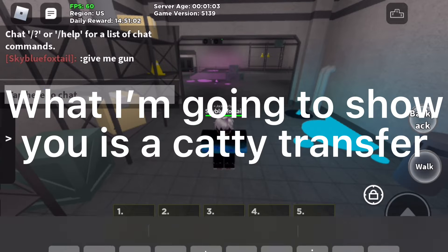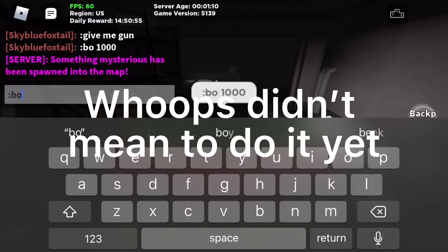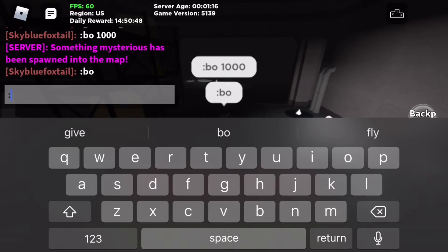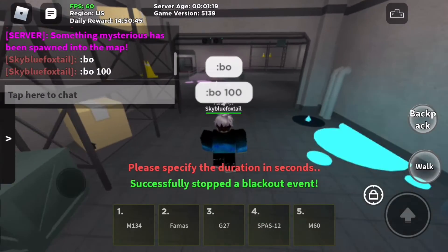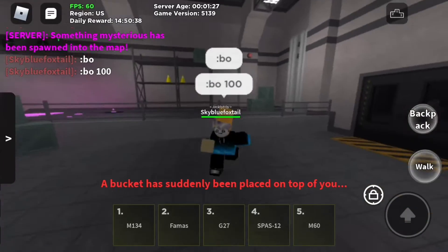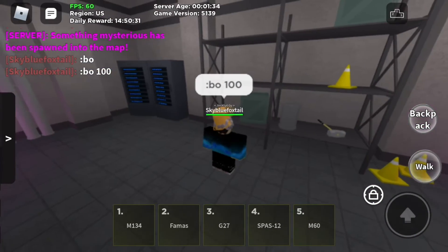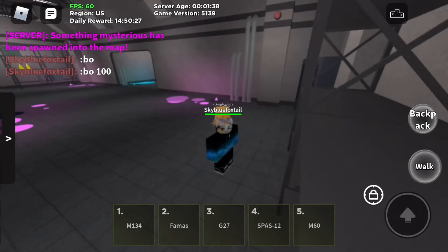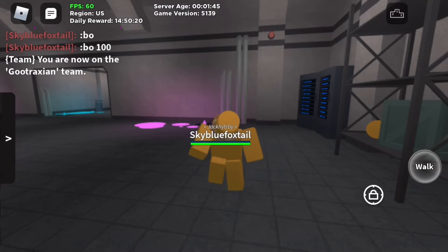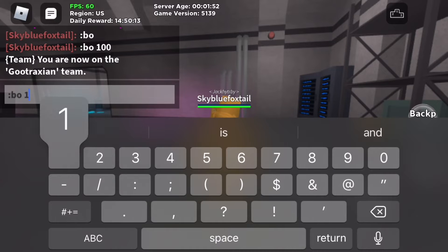What I'm going to show you now is a caddy transfer. First, you are going to get the bucket that will turn you into catythin. Then you are going to want a blackout. After you get turned, you are going to want a blackout to use and get turned again into a new variant of catythin.